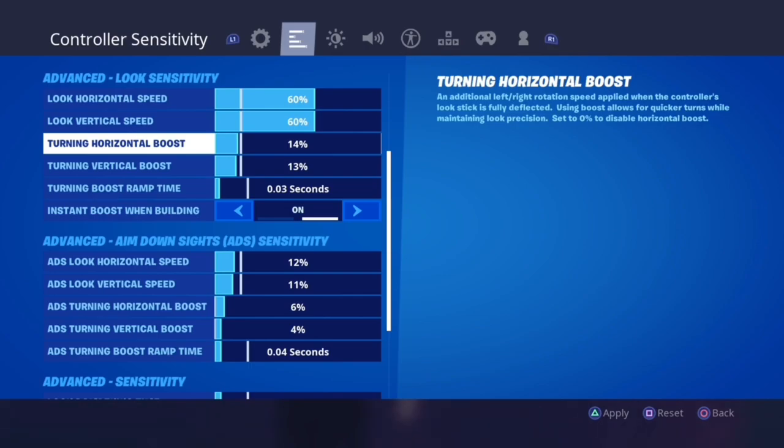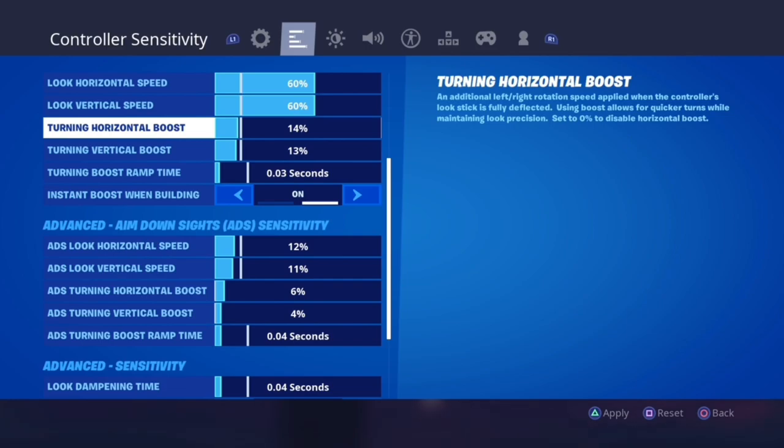After finding the perfect horizontal and vertical speed, go down to turning horizontal and vertical boost. When you push or pull the sticks fully, it applies a boost to the horizontal or vertical speed. The best way to find the perfect boost is to do a 360 test: place a marker in front of you, align your crosshairs, do a 360, and try to land back on that marker. If your crosshair lands too far right, your boost is too high. Too far left, it's too low. Consistently landing on the marker is your goal.